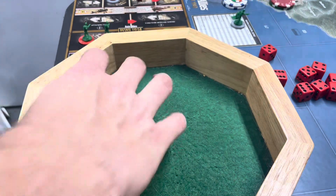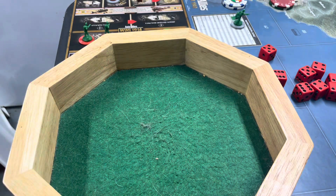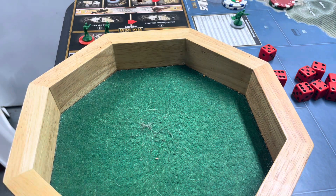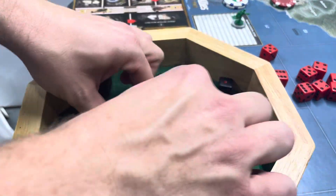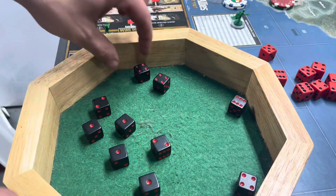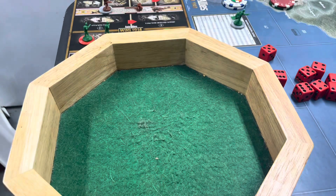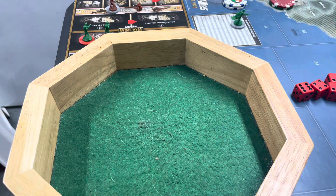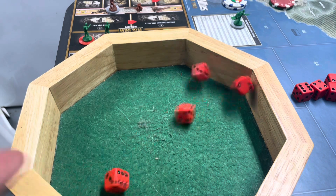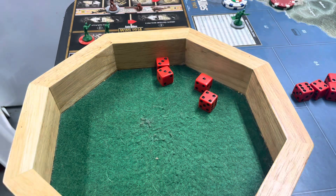All right, first off we have 14 infantry at 2. That gives us all the Serbian defenders — 6 hits. And then they roll back: we have 4 for 3. That's 4 hits and 3 casualties. So 3 hits off the Austrians in that fight.